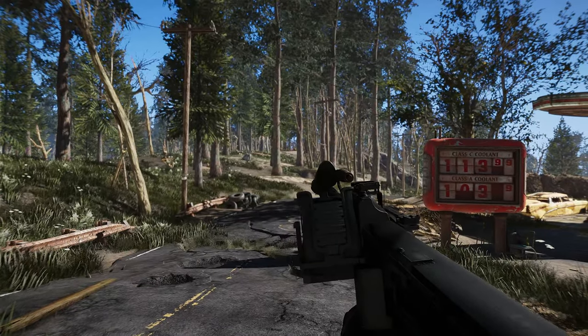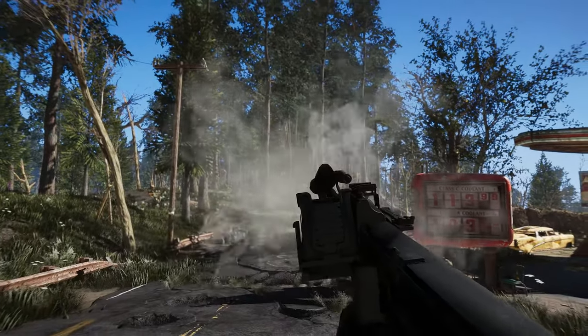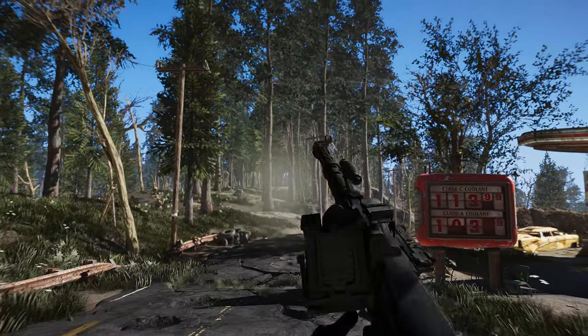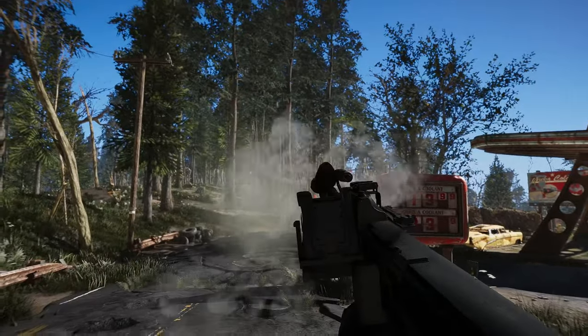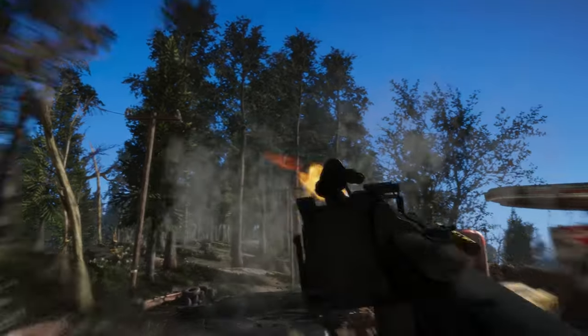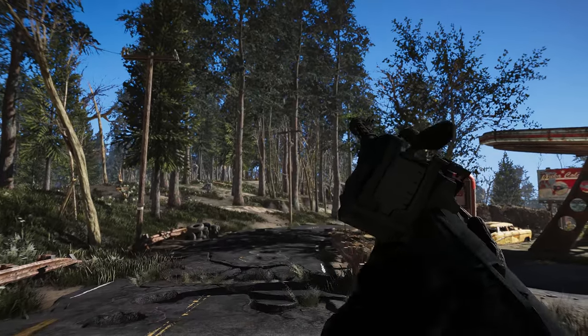The weapon has a nice model and texture quality, and sounds very satisfying to shoot. The animations are also well done, especially the side-aim feature that lets you tilt the weapon sideways for better visibility. The Type 11 Light Machine Gun is a great addition to Fallout 4's arsenal of machine guns, and it's a nice tribute to a historical weapon that is often overlooked. If you're looking for a new way to spray and pray in the Wasteland, give this mod a try.